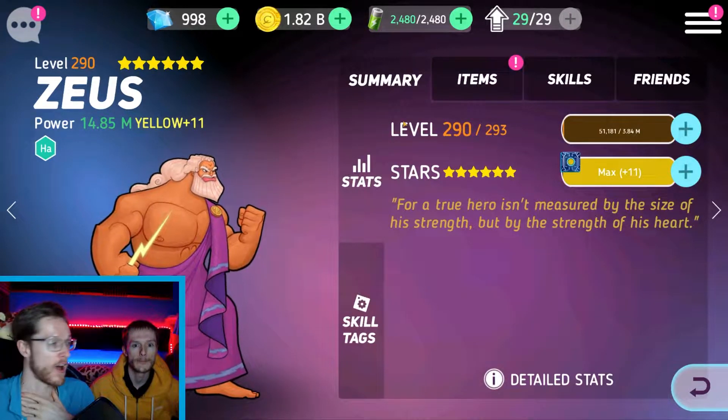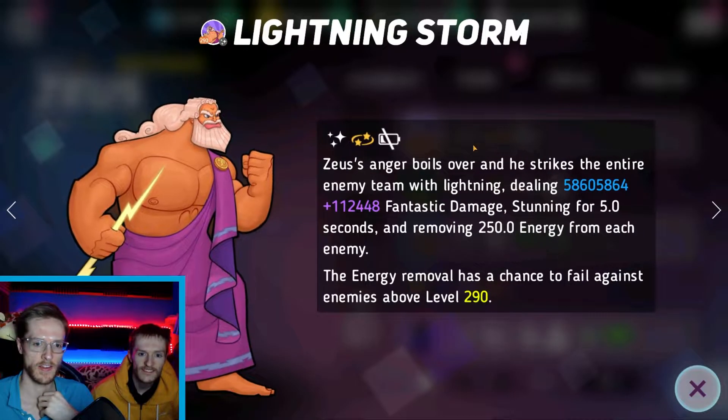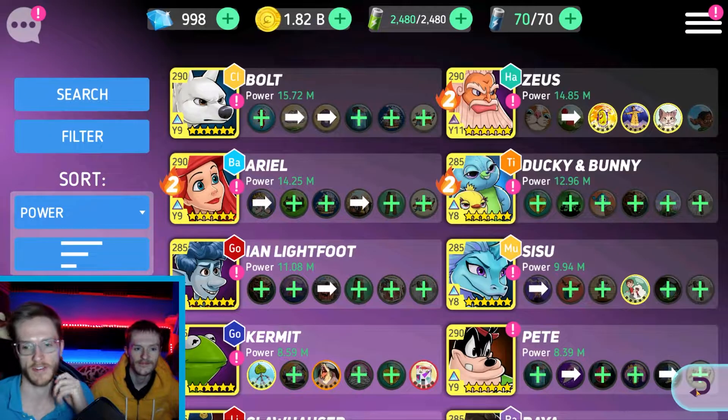And what they've done in the recent update, which is really cool Ethan — they've added skill tags to everything, so you can just click a move and see what it does straight away now. It's really quite cool. That's one of my favourite things they've added for a while.